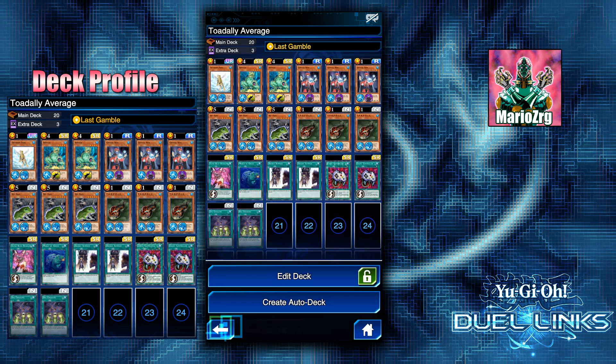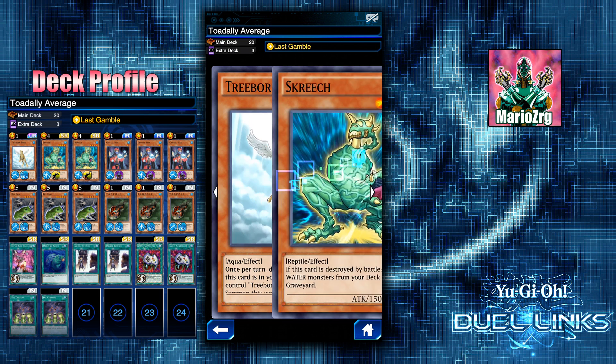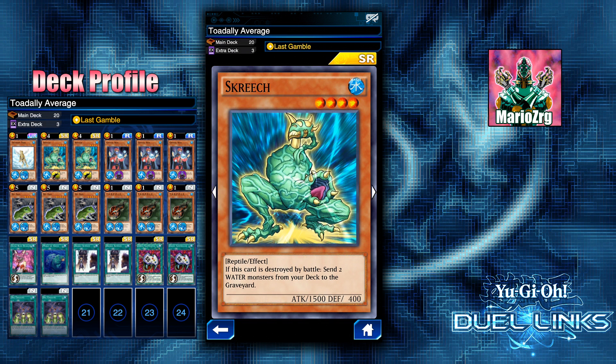I'm also using Screech because if it gets destroyed by battle, you send two water monsters from your deck to the graveyard — you're obviously gonna send the tadpoles, or you're gonna send Treeborn Frog. Des Frog is a 1900 beater, so Treeborn Frog can make it easier to tribute summon. A lot of times what I'll do is if I have a tadpole in hand and one already in the grave, I'll send another Treeborn Frog and tadpole from the deck. Screech is very versatile.